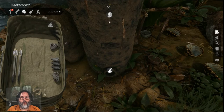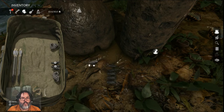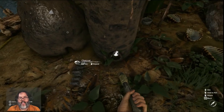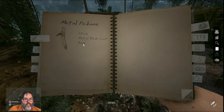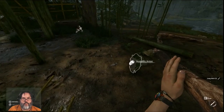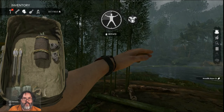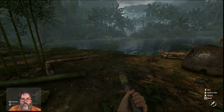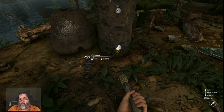We are almost out of charcoal so we're going to stoke this with more — I don't want to fill it all the way up and waste it, but this will make a good charcoal pit to stock up. The recipe for the pickaxe was a metal blade, rope, and a stick. If we use a long stick with the blade and the rope, that should give us an iron spear.